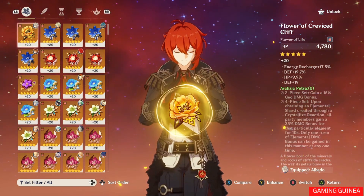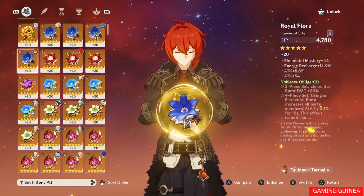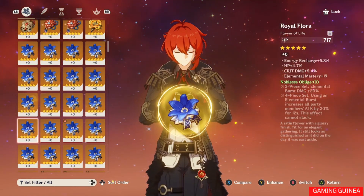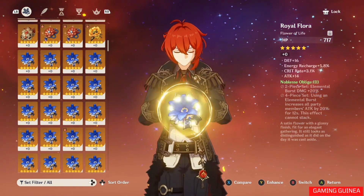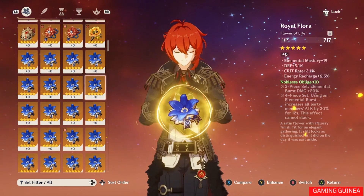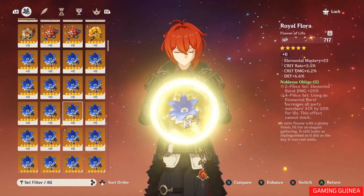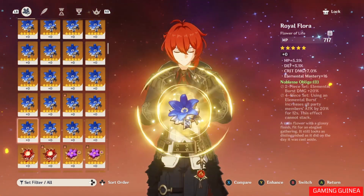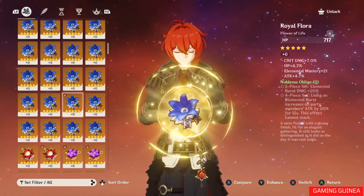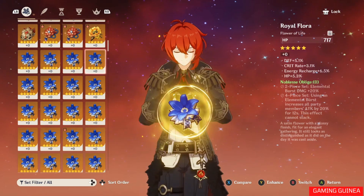Based on rarity, artifacts come with their main stat fixed. At level zero, the main stat number is always the same — for example, all five-star Noblesse flowers start at 717 HP. That base main stat number doesn't change regardless of which flower it is, but the substats will have different values.